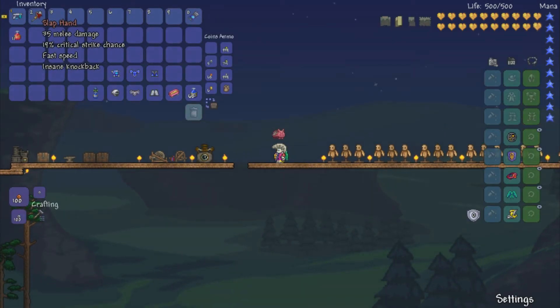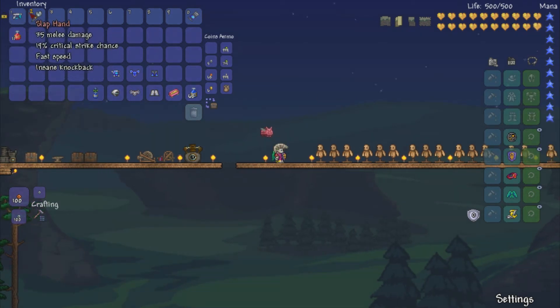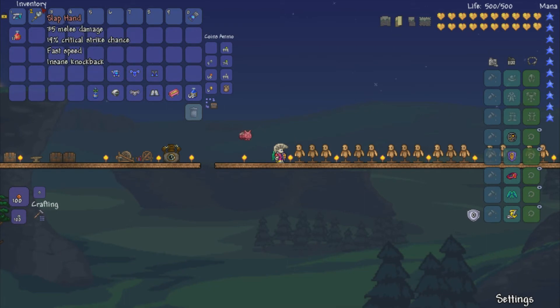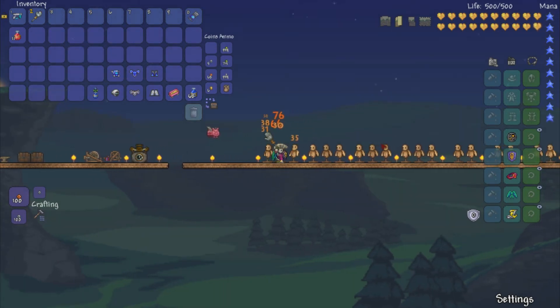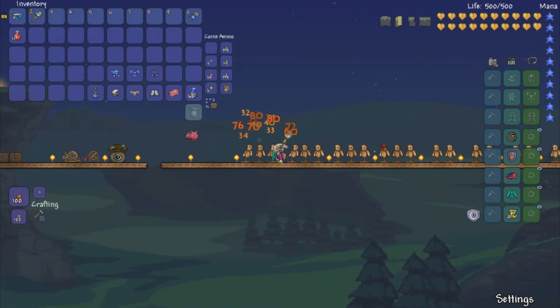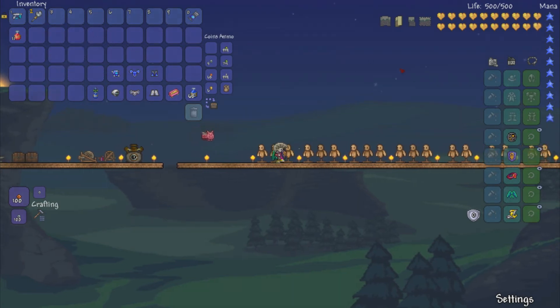Moving on to the slap hand — this is actually a hard mode weapon. It's basically supposed to be kind of similar to the zombie hand, with 35 melee damage, 19% critical strike, and it actually has an insane knockback. The good thing is you can actually hold this down instead of clicking on it. It has some features that are pretty good, like the critical strike, and the knockback is pretty crazy, but the damage is a bit low at 35.